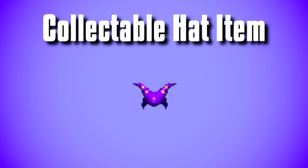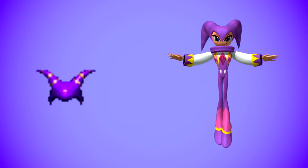An unused spinning sprite resembling that of a jester's hat was located within the game's collectable assets. While the hat doesn't entirely resemble Knights' own hat, it's likely that this would have linked to Knights in some way. The fact that it was located within the collectable item data means it's considered part of general gameplay. Perhaps it was some sort of scrapped extra life feature, though it's honestly hard to tell.